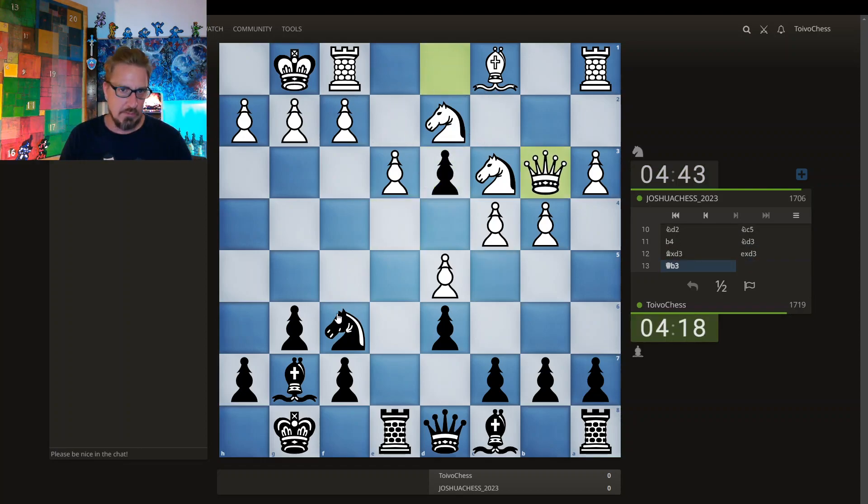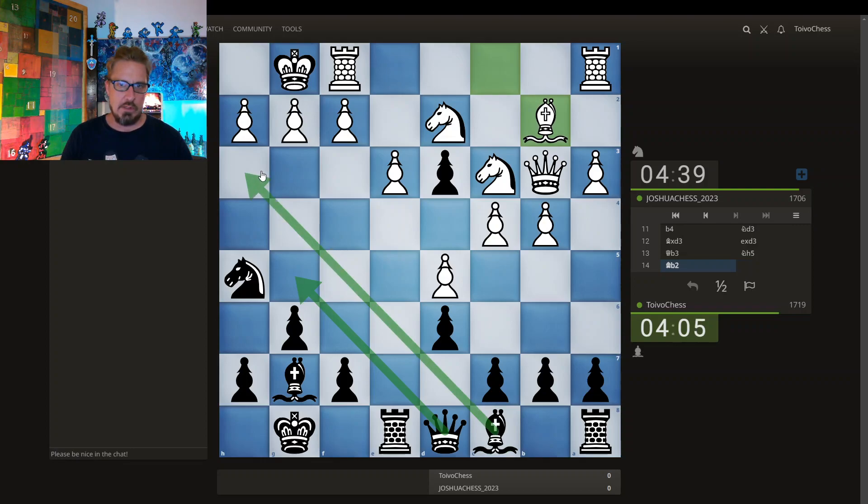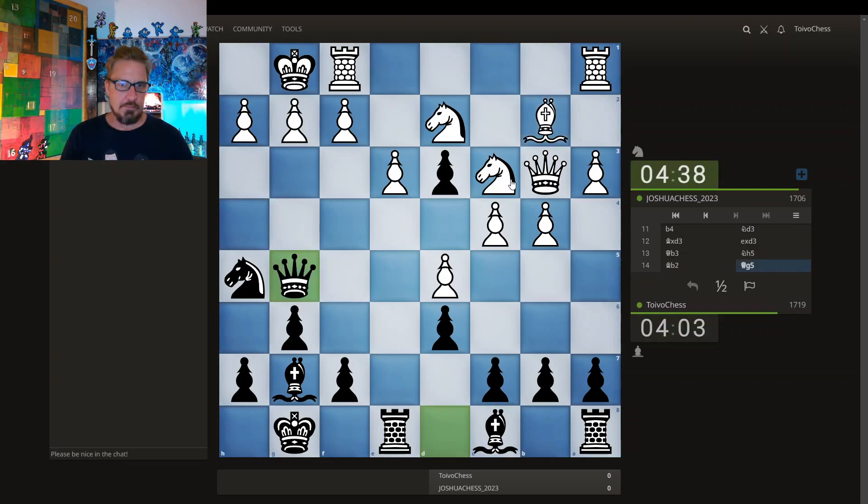This pawn is definitely going to be hard to hold on to. I'd like to get my queen super active — get the queen here right away. With that in mind, perhaps this could work, and then the bishop here. A few pieces lurking around my opponent's kingside — never a bad thing.